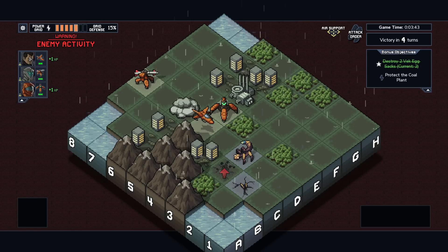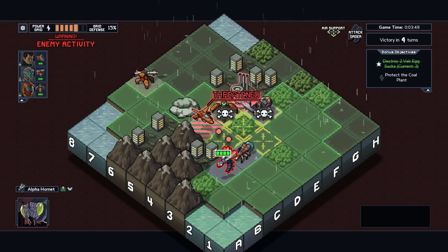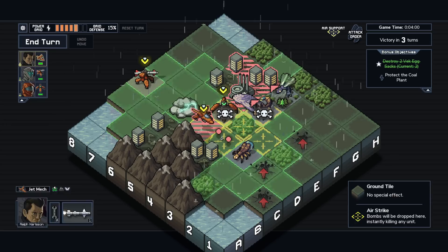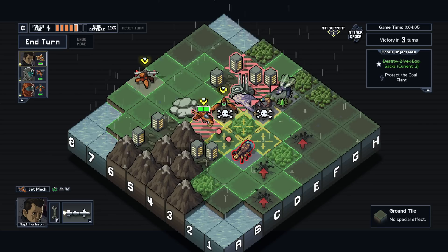Let's begin. Ralph — we didn't talk about this, but Ralph's bonus is that he gets extra XP on kills. And that's fine by me. Now we have a little bit of a situation on our hands. This guy is just going to shoot, so in theory I could kind of ignore him.